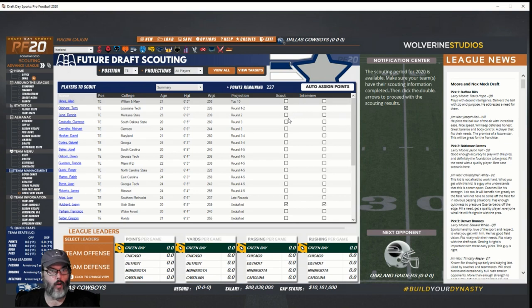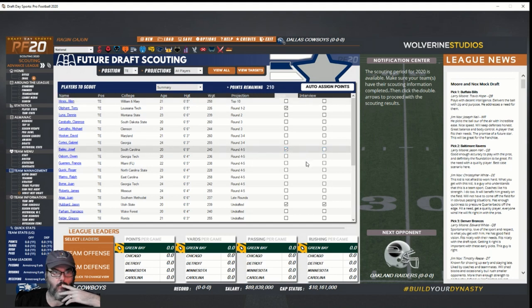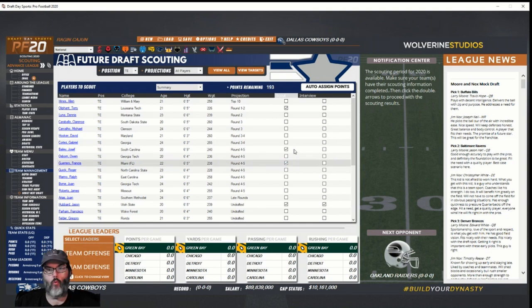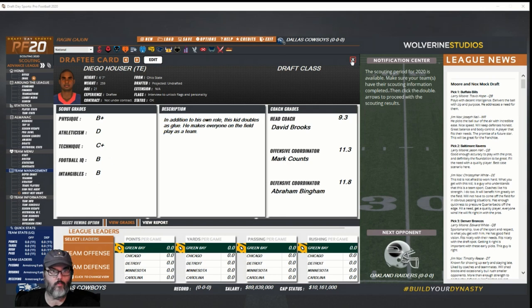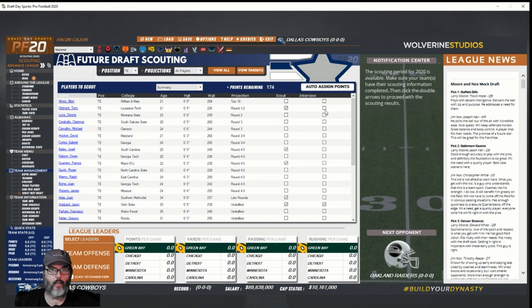Looking at a 6'9", 240-pound tight end option and a 6'5" guy — I want to get a tight end that can play and replace Witten. If I can't get him early I want a couple of guys late. Interview unlocks flags and penalties — that's what the interviews do. You might want to interview your guys you're thinking about early, and I think you get points back every week if I remember correctly.